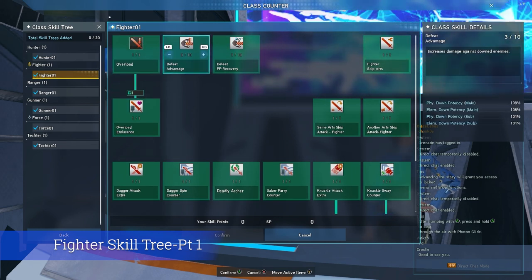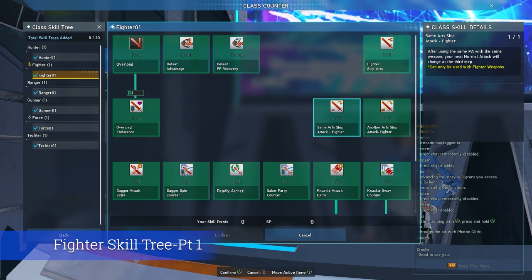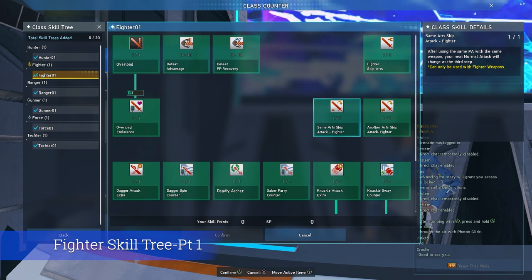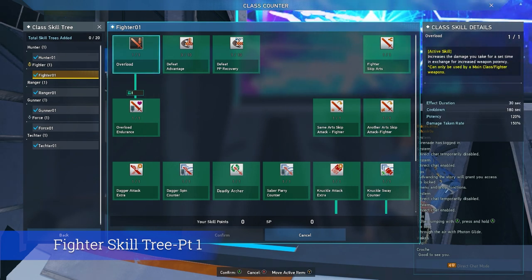Next, we have Defeat Advantage. Defeat Advantage will give you a damage increase on downed enemies. At the very least, if you take all of the skills in the skill tree, you'll be able to put at least three points into this skill — some will recommend you put in as much as possible. Defeat PB Recovery will increase your PB recovery on downed enemies. Similar to Defeat Advantage, you don't need all ten points into this; simply one point will do.